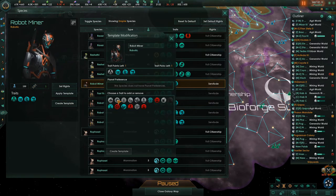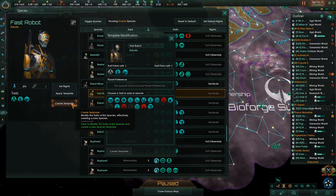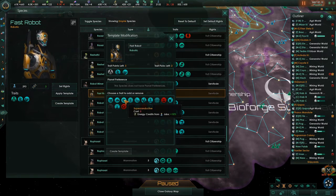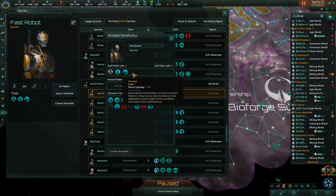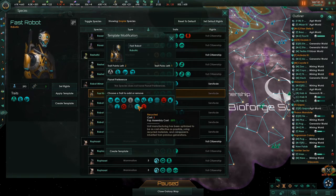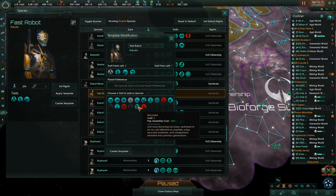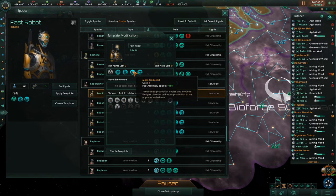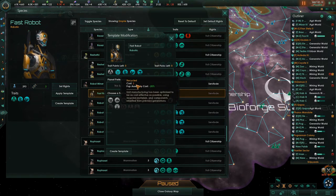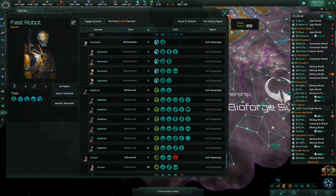Robot farmer, robot miner — leader experience gain, create that template. And the fast robot — not minerals from jobs, not food, those all cost two. Resources from jobs cost three. He's fast and his upkeep doesn't exist. Unity from jobs — let's choose that. Speed is 15%, upkeep is 10, and pop assembly cost minus 20%. Let's create that — that's our new fast robot. We'll apply all of those when we get done with the current group.